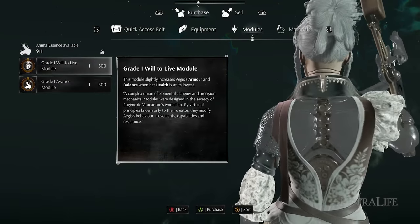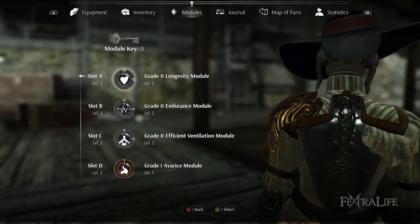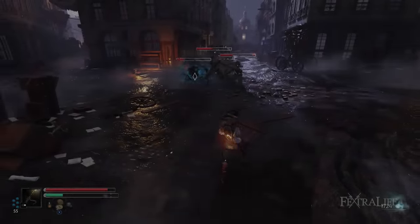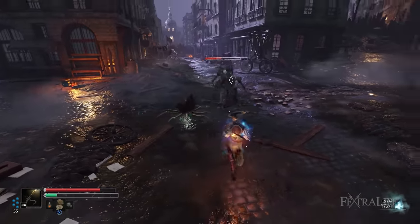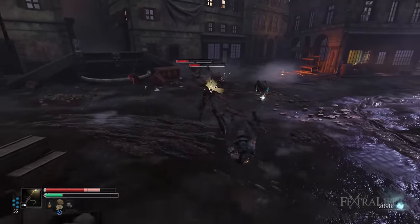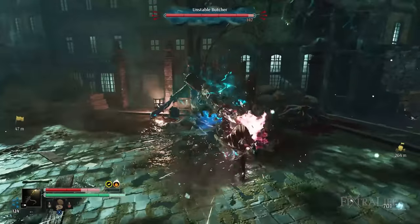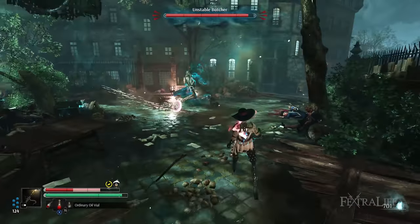There are several ways to farm Anima Essence to ensure a steady supply. To start, be sure to buy the Grade 1 Avarice module from the standard Rest Point or Vestal's Boutique. Equipping it will slightly increase the amount of Anima Essence you acquire by about plus 30 when defeating Ultimates. The number may be small but it accumulates over time, especially when you slay more challenging enemies later on. Remember to sit on the Vestal a couple of times to repeatedly bring enemies back from the dead in order to harvest extra Anima. It is also important to seek out unstable mini-bosses because they give a ton of this currency, ranging from 850 to 4,000-plus apiece.